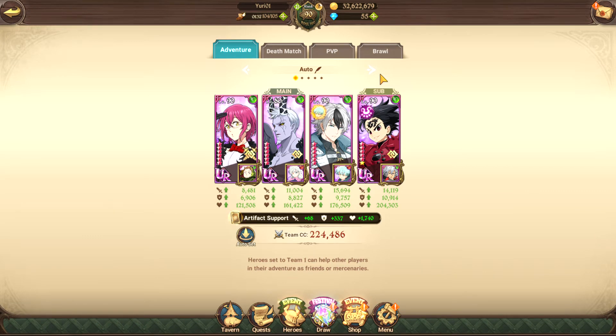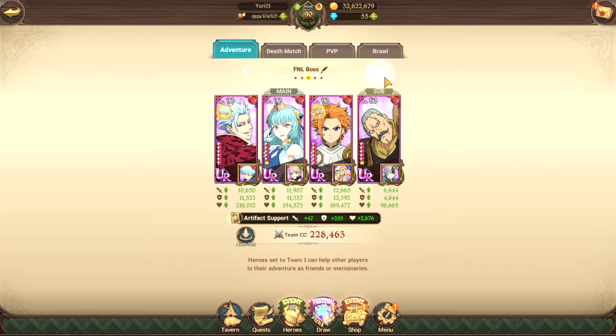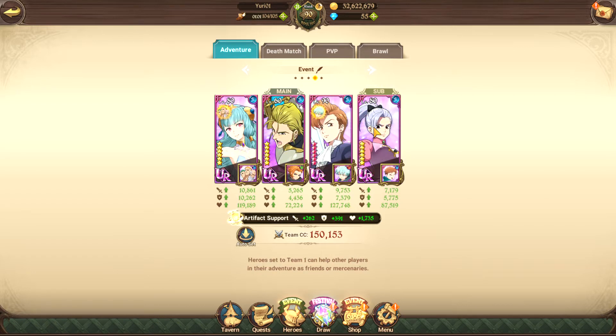Everybody should have two auto farming teams. My second auto farming team is labeled 'hearts' for a reason - I'll get into that later. This team will always look random and kind of a mess, but I'll explain why. The other farming team idea features a rare but easy-to-acquire character.